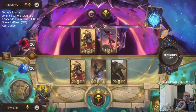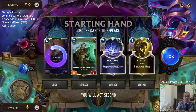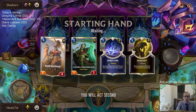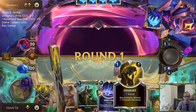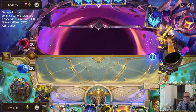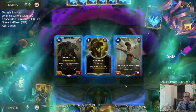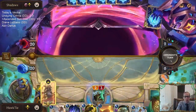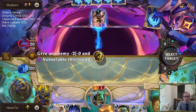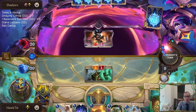This is the kind of matchup we really worry about with a Sun Disc deck — how do you stop super fast aggro decks? It's not easy at all. I think we have a good chance though; we have Spirit Fire, which is pretty decent, and Chronomancer with Exhaust will be nice too. I don't think you even play the Sun Disc in these really fast aggro games. That one spell mana is critical.